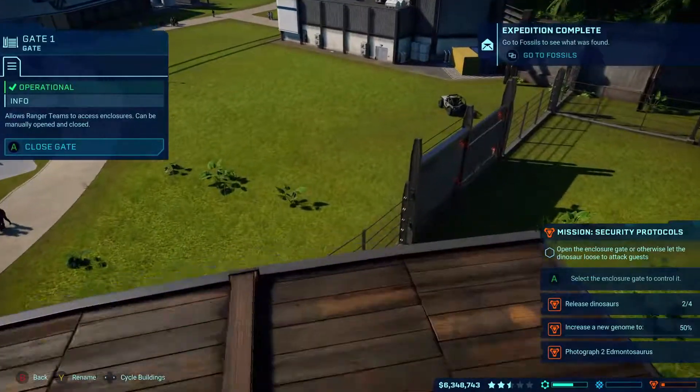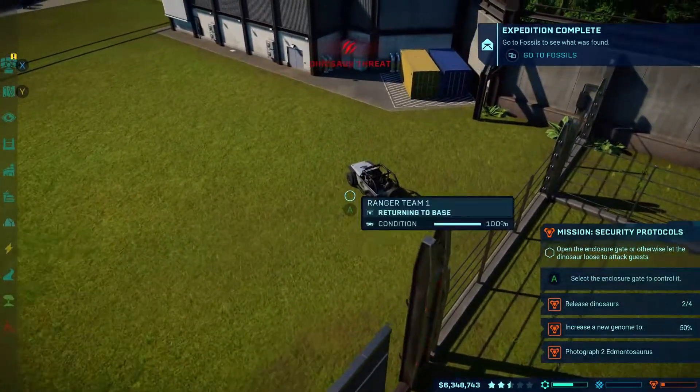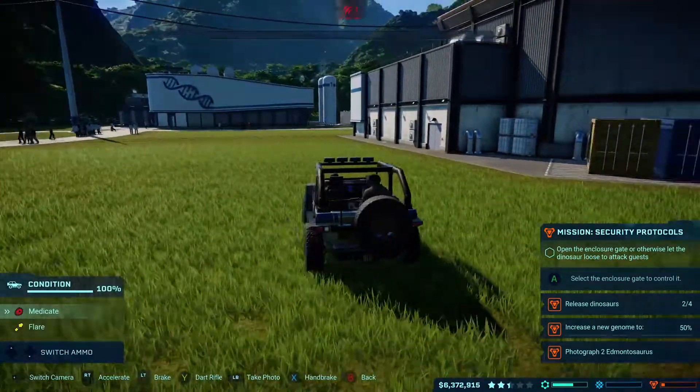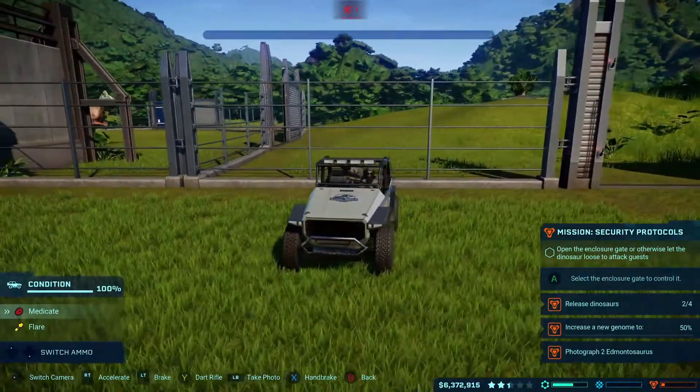Hello, welcome to Jumpin' Johnny Gaming. Today I'm going to show you how to get the I Hate Being Right achievement in Jurassic World Evolution. This is for photographing a herbivore attacking visitors.